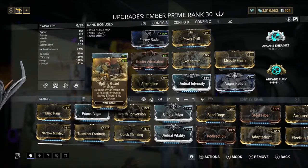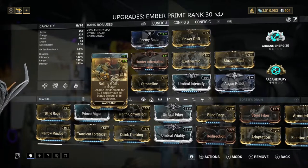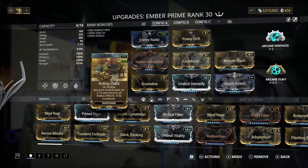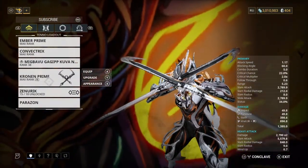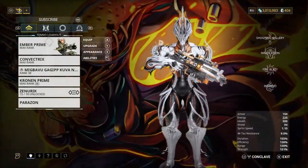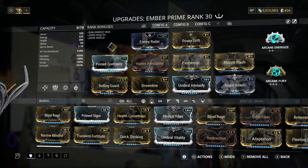You're probably also thinking — what about status effects, like gas or heat? We've got Rolling Guard for that, which removes all status effects. So it is very hard for you to die, except for the bosses that come every five minutes. I've noticed I haven't been able to do a lot of damage to them, but that's probably my fault for not having a decent weapon build.